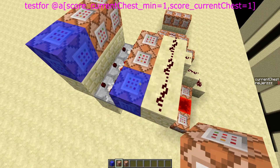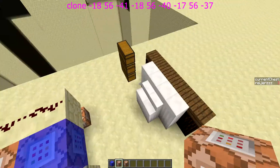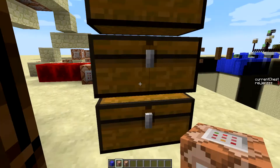These command blocks test your current chest score — if it is 1, it clones the chest over there to the chest over there. It also does this for the second and third chest, which are stored over here.